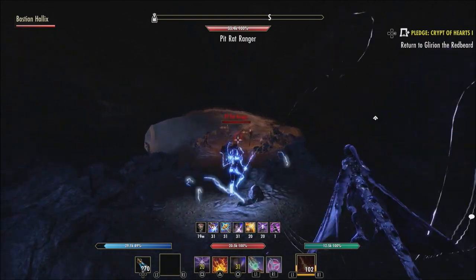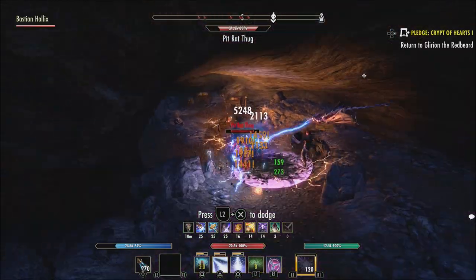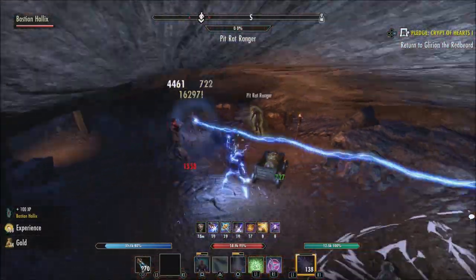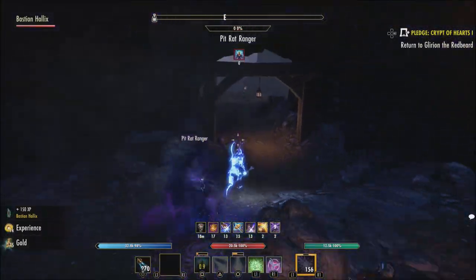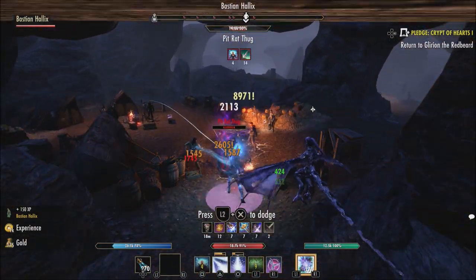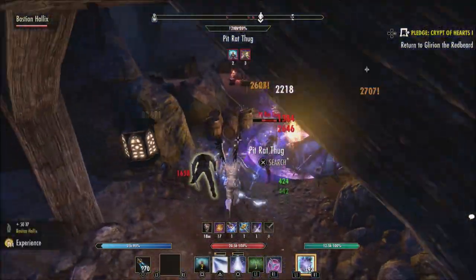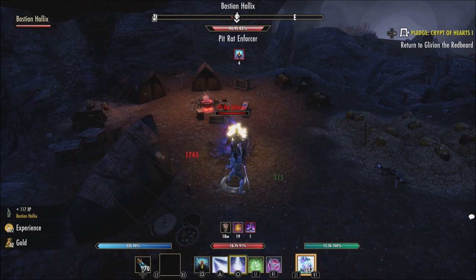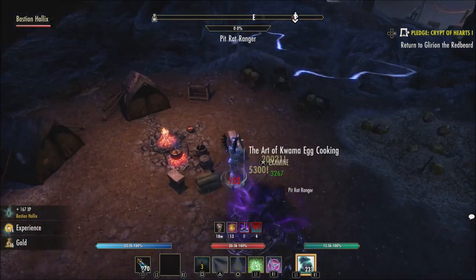What is going on guys, Grave here. Today let's talk about the new craftable set Order's Wrath. A lot of people on PC have had access to the High Isles chapter since the test server, and now that it's gone live on PC, people are talking about how Order's Wrath is one of the best craftable sets in the game — maybe one of the best we've seen in ESO over the last seven or eight years. The two-item set gives you 657 crit chance, the three-item set adds 129 weapon and spell damage, the four-piece gives 657 crit chance, and the five-piece gives 943 crit chance.